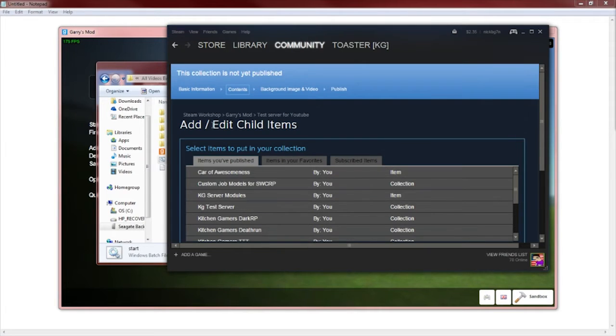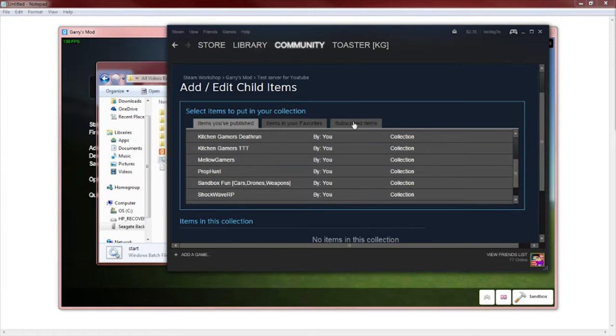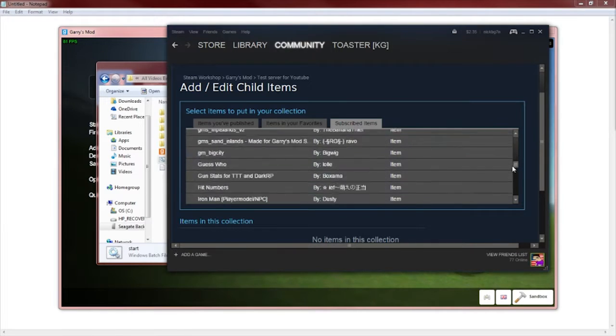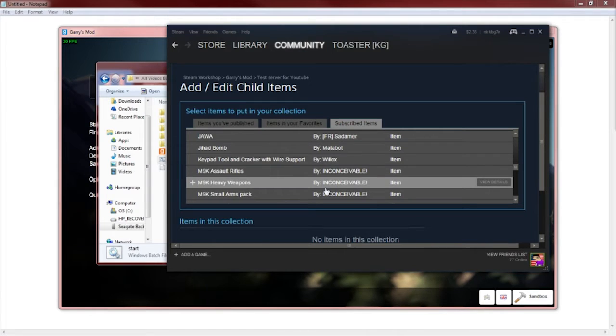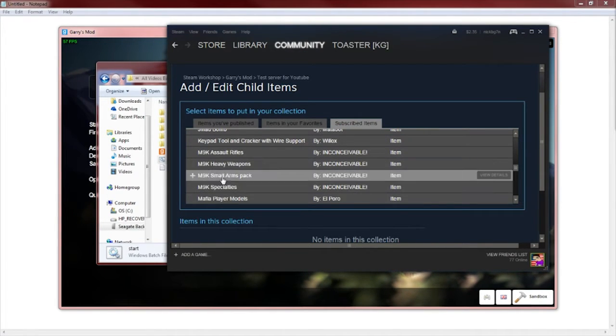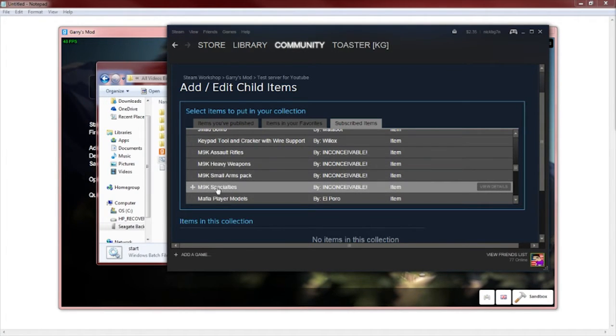Now it's going to ask you what items you'd like to put on your server. I already have some subscribed, so I'm going to go to my subscribed items and scroll down until I find M9K, which is my favorite weapon pack. I'm going to get all four of the M9K packs: Assault, Heavy, Small Arms Pack, and Specialties.